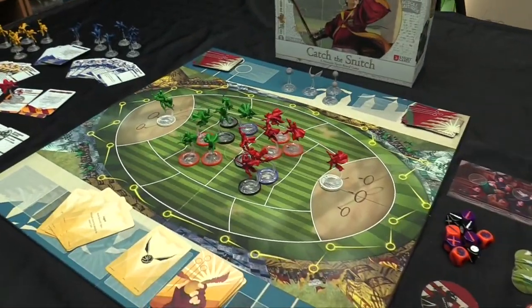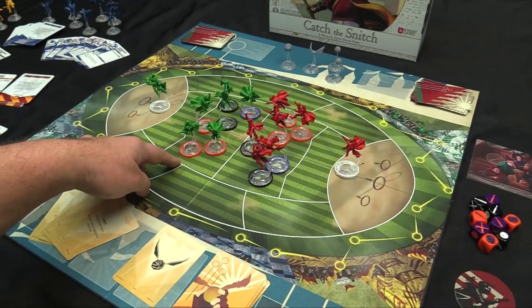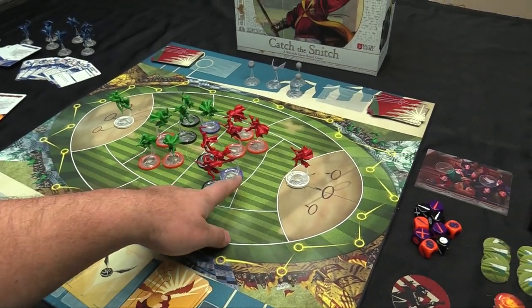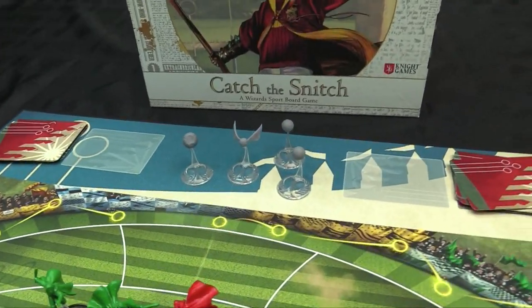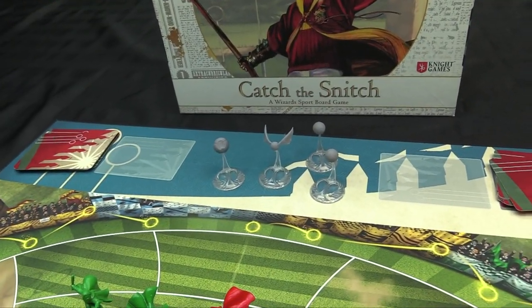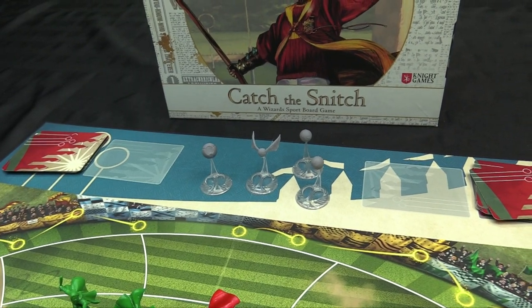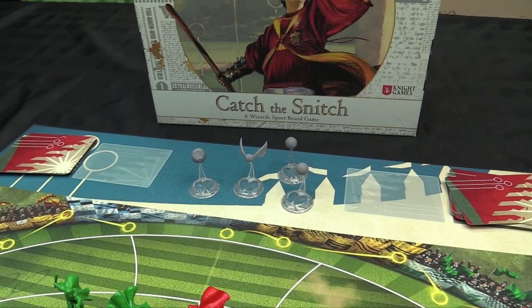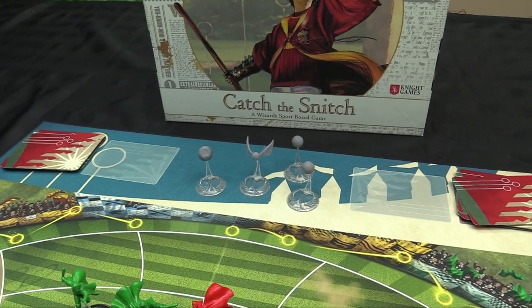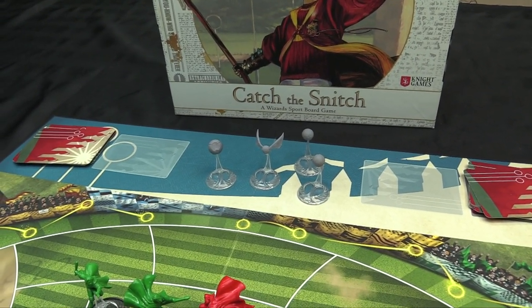You get position tags for the bases, all color-coded: orange for chasers, black for beaters, purple for seekers, and white for keepers. You also get your balls — quaffles, bludgers, and the snitch. The bludgers chase you down because they're sentient murder balls. The quaffle is what you score through the opponent's score zone, and the snitch is the point of the game.